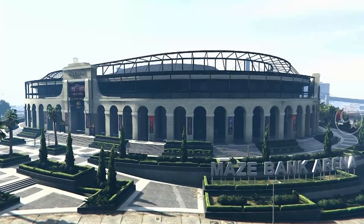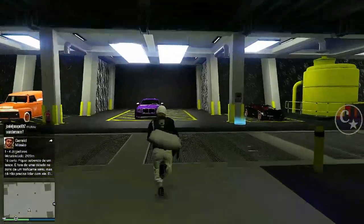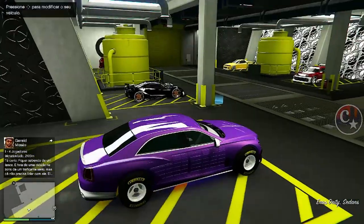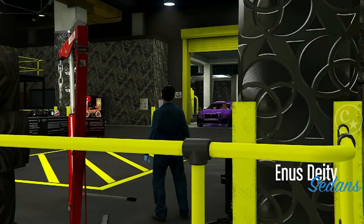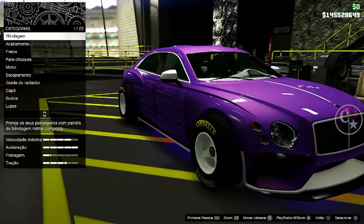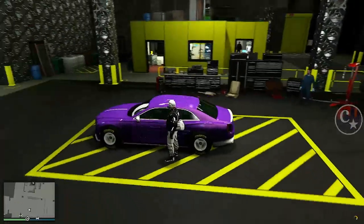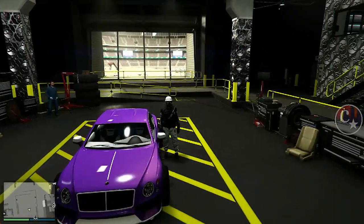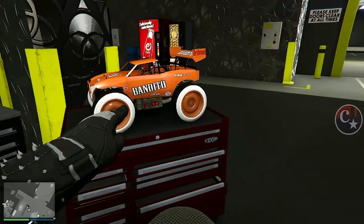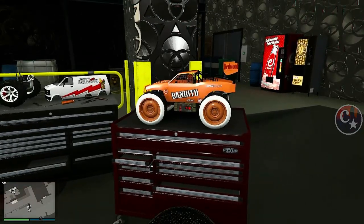Chegando aqui na nossa Arena War, obviamente a gente precisará de um carro mod para você estar mandando a tunagem. Eu vou utilizar esse Deire. Fiz uma modificação no veículo — uma modificação simples. Vocês percebam que o meu RC Bandito está na cor laranja, com essas rodas que eu não quero mais — nem a cor e nem as rodas.